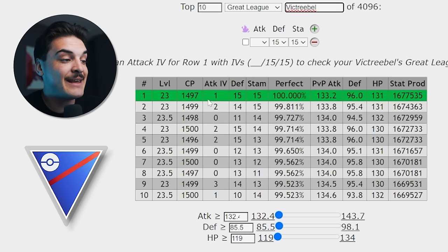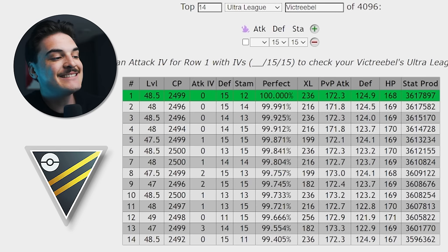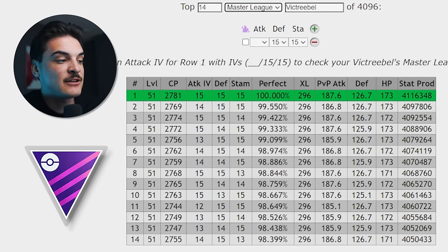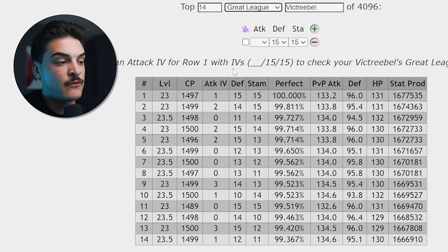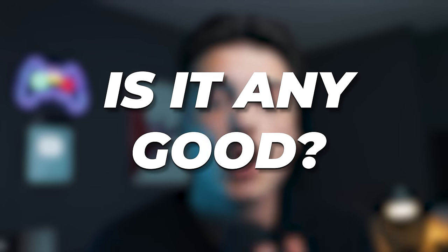This is PVPIVs.com, which you can check out to find these IV sets. The question is: is Victreebel actually going to be any good, and is it better with the new move Magical Leaf? As far as a Raid Attacker, you can get Shadow Bellsprouts right now by battling a Decoy Giovanni Grunt. Equip the Black Rocket Raider, find these Grunts at Pokestops, defeat one to get a Shadow Bellsprout, and evolve it into Shadow Victreebel.